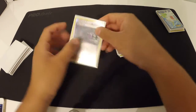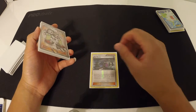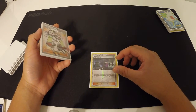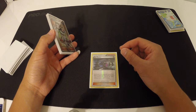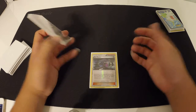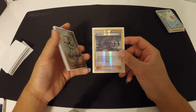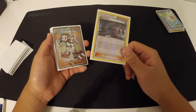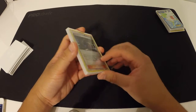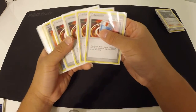We play 1 Hex Maniac because I think Vileplume is going to be a thing, so we need our turns to use our item cards since this is an item-heavy deck. Also, since Vespiquen does rely on double colorless energy a lot, you can use Hex Maniac to get past Aegislash's ability.